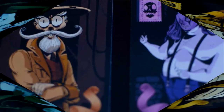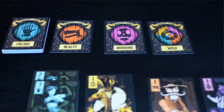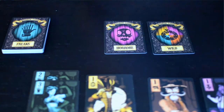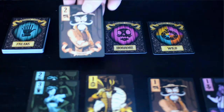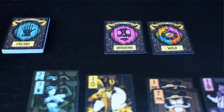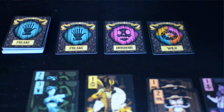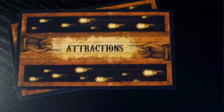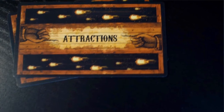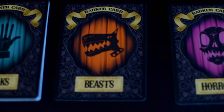You throw out superfluous and over-the-top definitions for what your shows are. The game has four different suits as well as a number of wild cards. On a player's turn, they take one of the three face-down cards in Barker's Row and add it face-up to the midway. The suit is displayed right on the back of the card, so you know what type of card you're flipping over, but not what the value is.